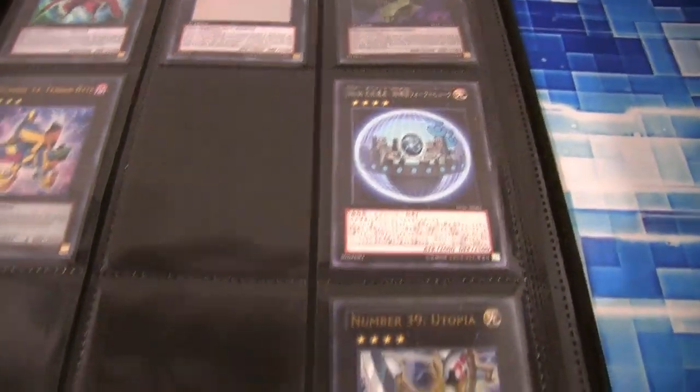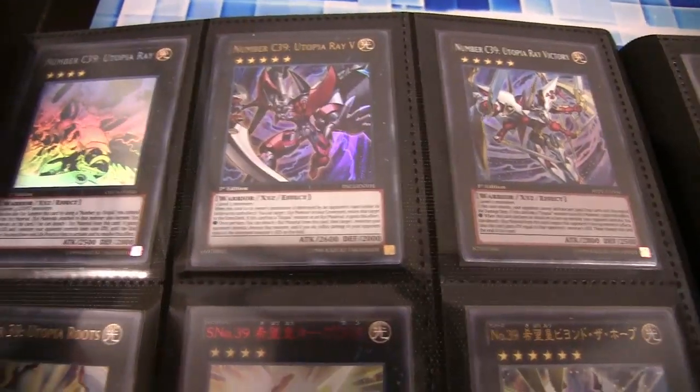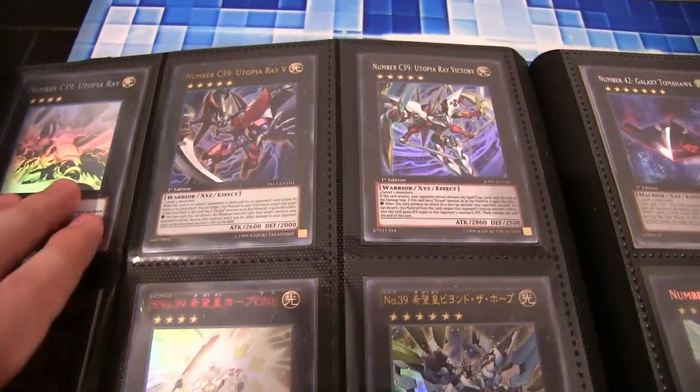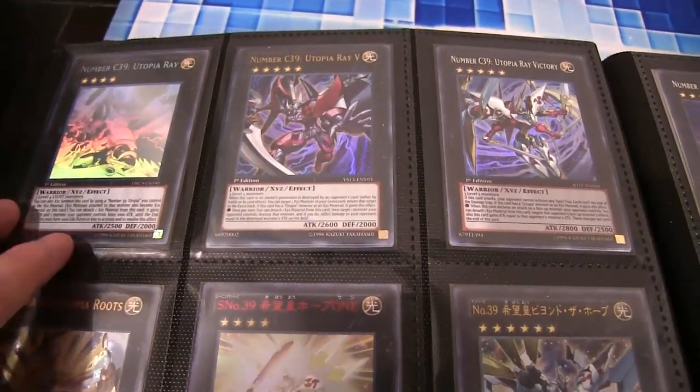Number 36 is another one we're waiting on — it's like Number 18. Utopia — now that's the most expensive card in this binder by far. Got to get those Utopia cards; it's the hardest number card to get. And then we have all of the different forms: you have Utopia Array, same with Vice where I have the ghost array up front, but I have the other rarities too.